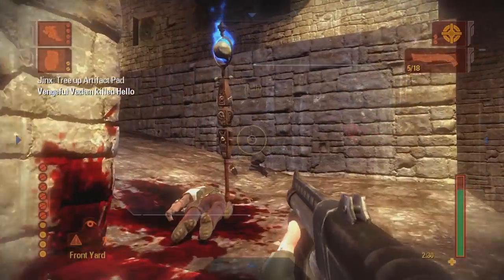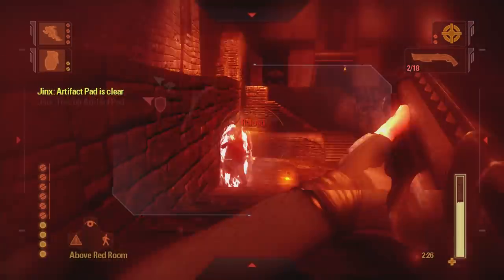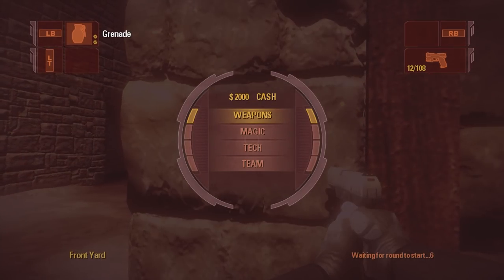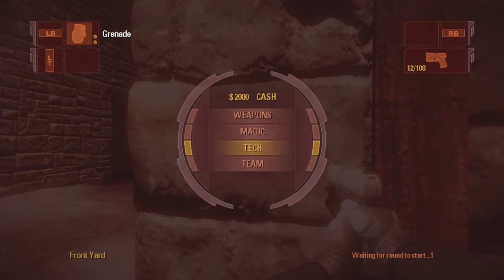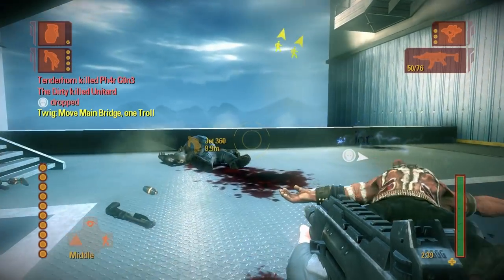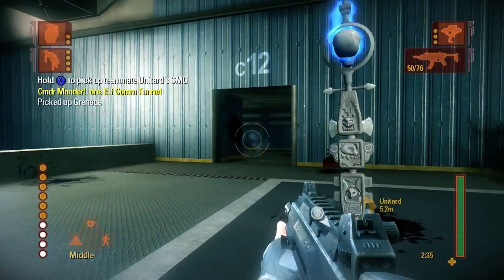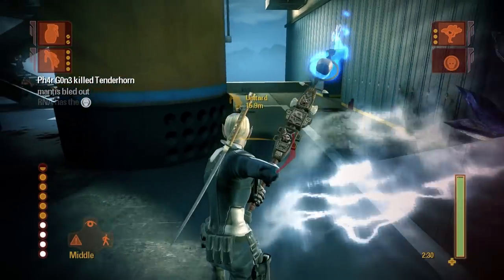Shadowrun is a multiplayer-only first-person shooter that is essentially a fantastical rendition of Counter-Strike. At the start of each match, you're given a set amount of in-game currency which you can use to buy weapons, magic abilities, and tech abilities, and the better you perform in a match, the more currency you earn for the next round. Magic and tech abilities cost Essence to use, which is essentially this game's rendition of mana, and it's up to the player to carefully manage their mana resources to get the most out of their abilities.